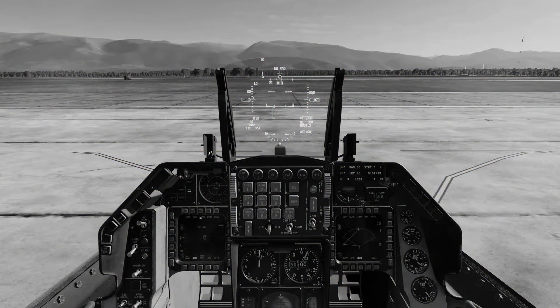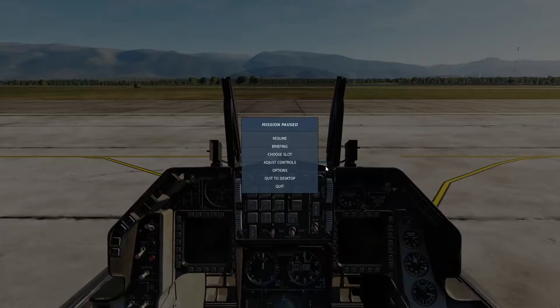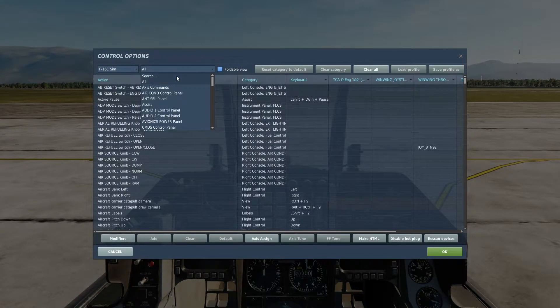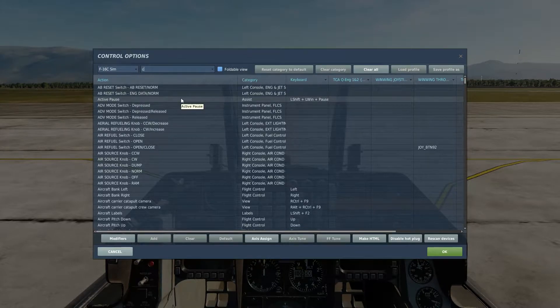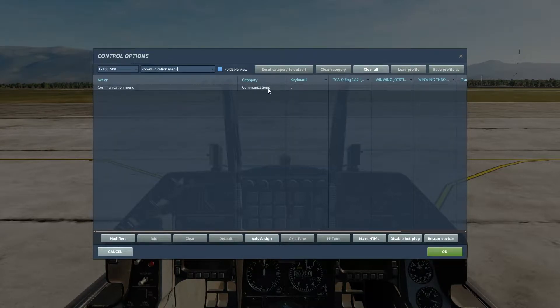Hi everyone, post-production Mambo here. It was brought to my attention that not every keyboard layout around the world has the comms menu bound to backslash, so let's see how we can find what it's bound to. Inside of DCS, press escape, then adjust controls. Go to the dropdown, select search, and type in 'communications menu.' You can see that for me it's already bound to backslash.